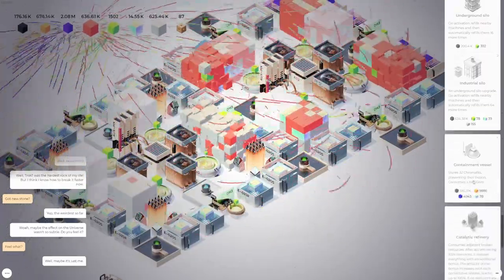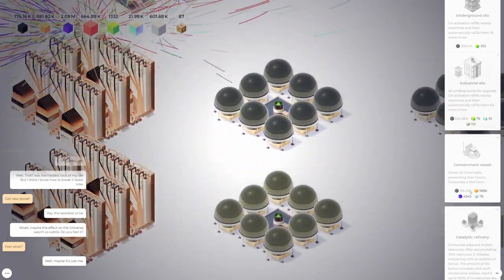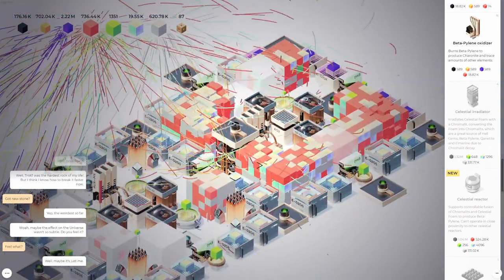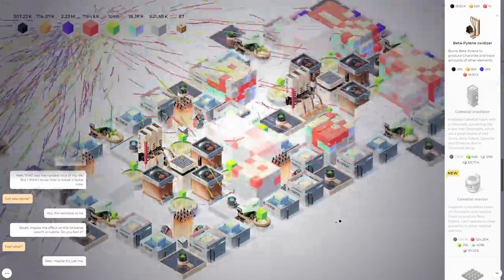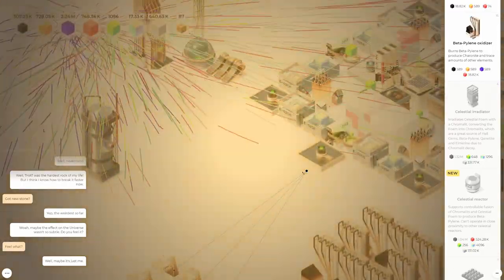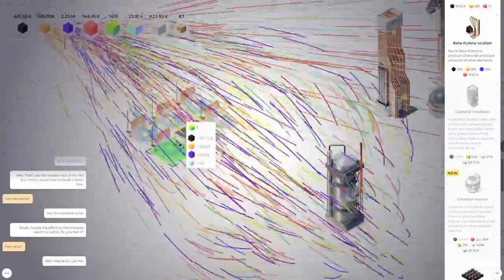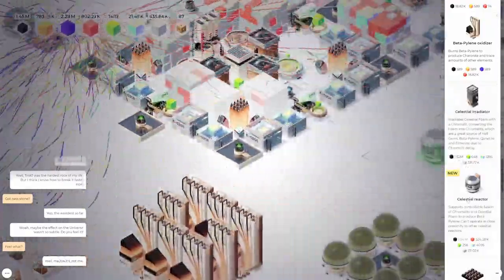Even the containment vessels — I feel like we don't need them. We could get rid of them for a bunch of Caronite. Another irradiator costs another million. At this point I can hear the difference — when everything's humming along and then there's just a change in the cadence of the machines. Maybe we get rid of these containment vessels — we really don't need them, and they're going to give us a bunch of material back. Let's just get rid of all of them. Now we can make a reactor!